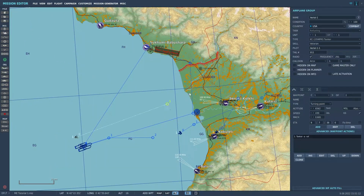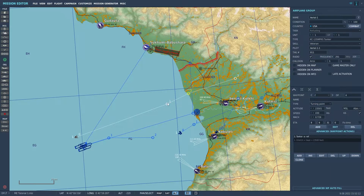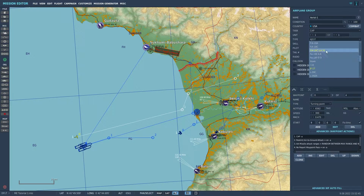Now let's add a CAP flight to support us on our mission, as we know there will be enemy flights in the area. We could take care of this within our own flight, but as the mission grows, it will become increasingly difficult. You could also set these up as client slots. However, for this mission, we'll just have them start hot on the carrier so that there is some activity around us while we're getting started up. Make sure that their task is set to CAP and set them to patrol an area just south of the front lines. Once set up, they should engage any enemy aircraft that attempt to hinder our mission.